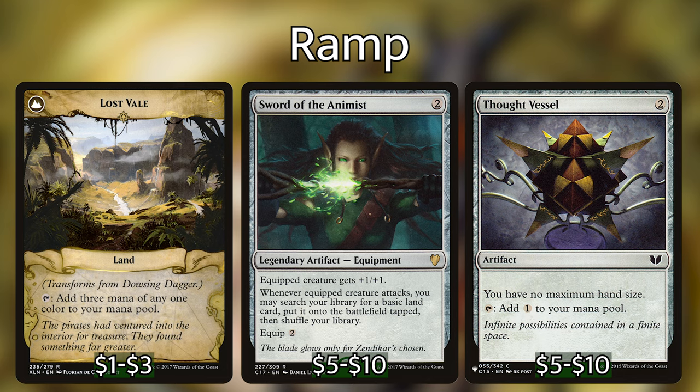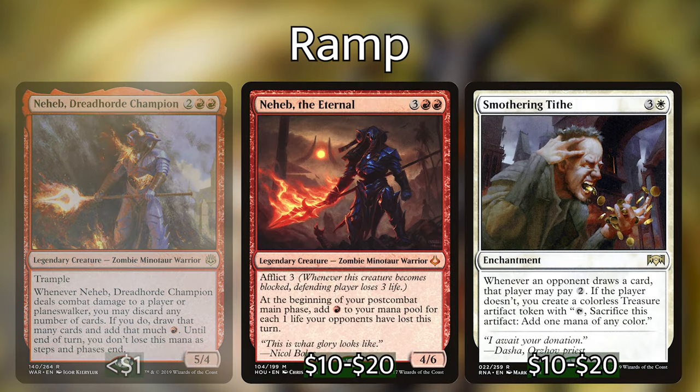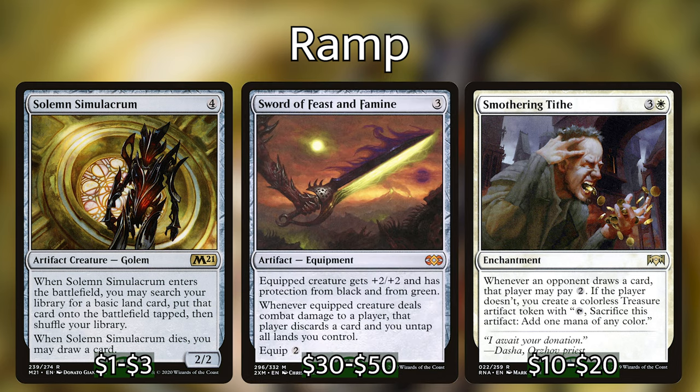More expensive ramp cards can include Burnished Heart, Neheb Dreadhorde Champion, Neheb the Eternal, Smothering Tithe, Solemn Simulacrum, and Sword of Feast and Famine — which is one of the absolute best cards you can have in this deck, and unfortunately its price tag reflects that. I would run at least 12 of these ramp cards and no more than 14. Having colored mana early is super vital to getting our commander out, so I'd honestly rather have an Arcane Signet in my starting hand than a Mana Crypt or Mana Vault — you really want to get Akiri out as soon as possible.